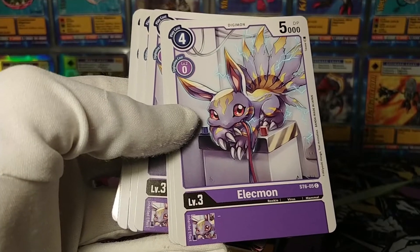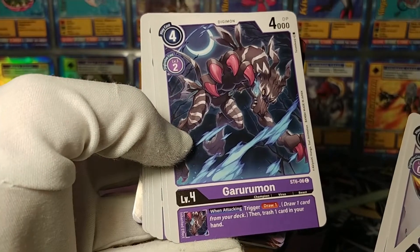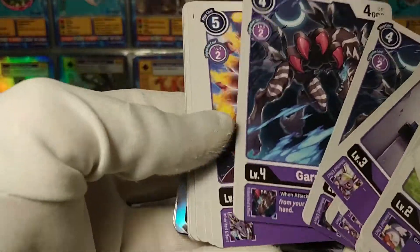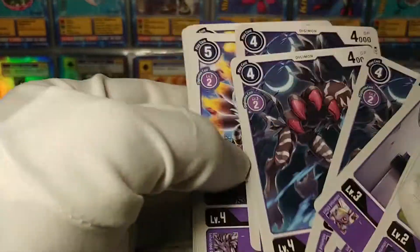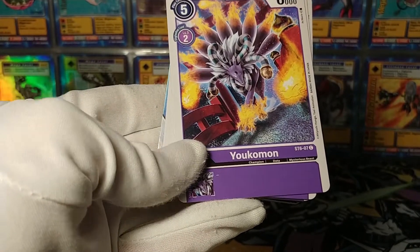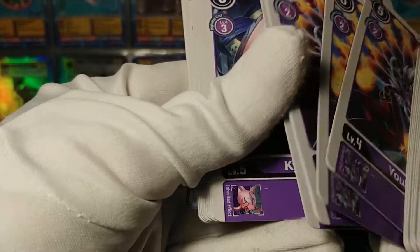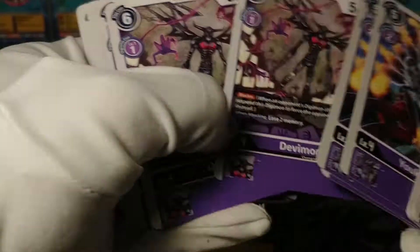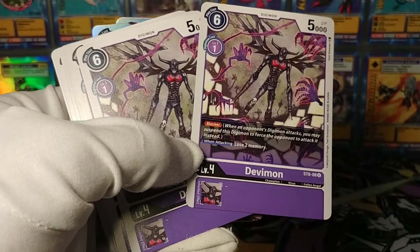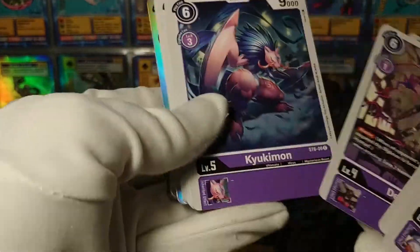Elekmon is just a big beater of a rookie. Dark Garurumon triggers draw one and trash one, so it stacks with its rookie form. Yukomon is your basic champion. I also skipped Devamon - of course there's got to be a blocker in every deck, and it has similar costs to the other decks.